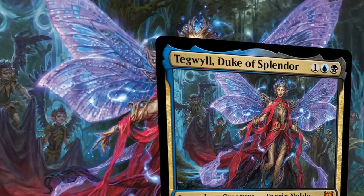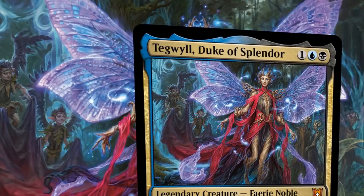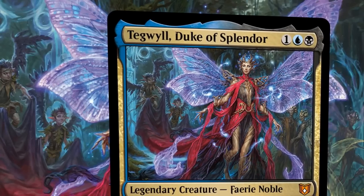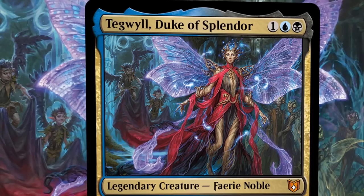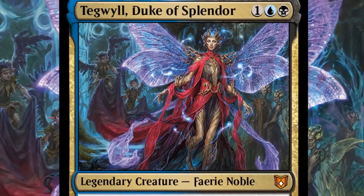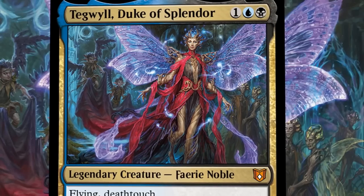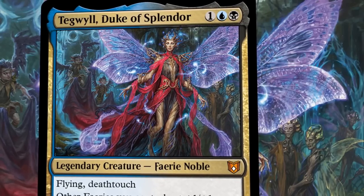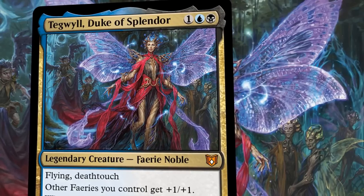So let us make our way to Eldraine and to the Fae Court, where Talion the lord of the Fae resides, and beneath them their dukes and duchesses, fellow Fae nobles sworn to exert their lord's will for the good of their people and the realm. It is here that we'll find Tegwil, a fairy whose beauty is only rivaled by his own skill with glamours, dutifully serving his lord as one of their most trusted vassals. Tasked by Talion to protect the mortal races against the living nightmares plaguing the land, Tegwil has assembled an army of the most powerful Fae under his command, leading them from the front as a magnificent beacon of elegance and power.